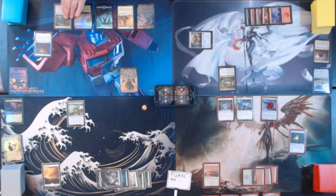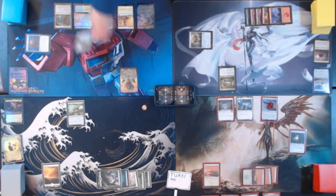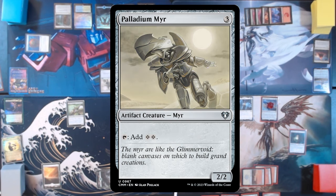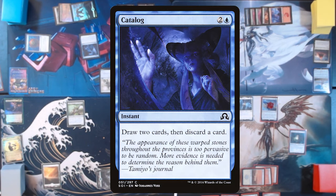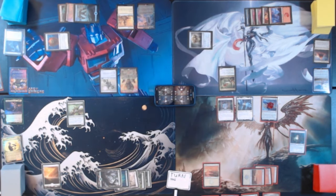Untap, upkeep, draw. Rogue's Passage for turn. We're going to tap Thran Dynamo for 3 to play Palladium Myr — a 2/2 that taps for 2 colorless mana. Unfortunately, that's colorless mana. So I will tap 3 lands and play Catalog — draw 2 cards, then discard a card. Doesn't help. We'll discard this Plains. Nothing we can do right now, so we will go ahead and pass.